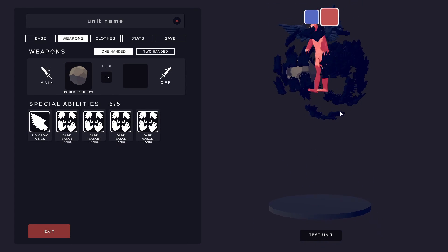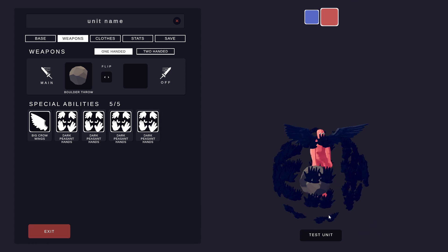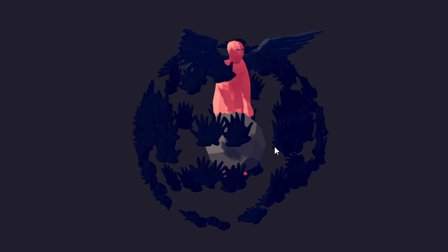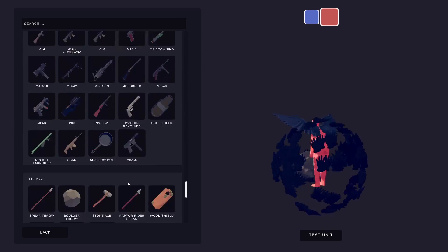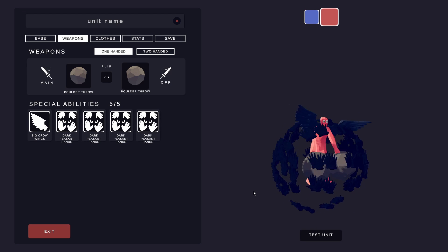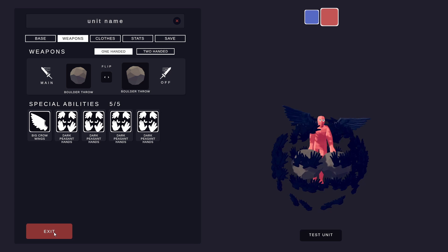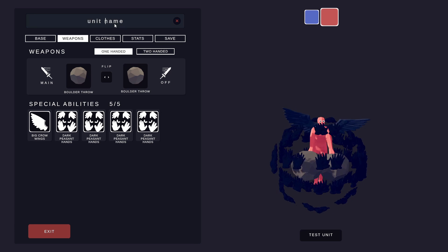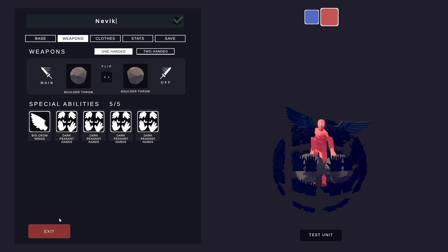He doesn't have a name. I think we should call him Kevin — it's probably a good name for him. Look at that guy. Can I put two thingies in his hands? He's got rocks. We could take that a different way. Let's see what happens if we use him. I don't know what to name him. How about Nevik, which is Kevin's nemesis, if you were wondering.